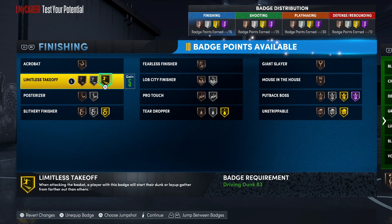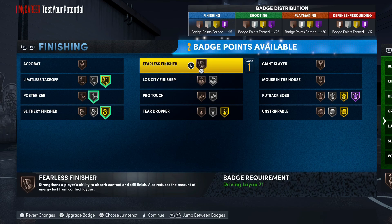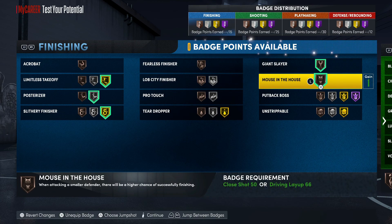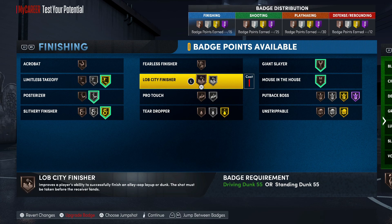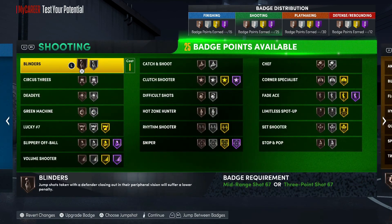For finishing badges you want to go Gold Limitless Takeoff, Silver Posterizer, Gold Slithery, Giant Slayer — you can throw that on — Mouse in the House. That's perfect.